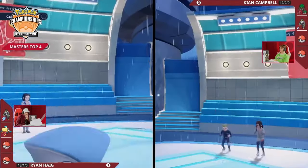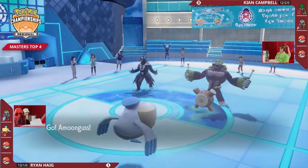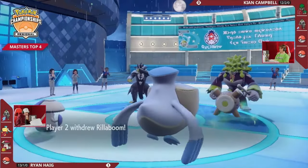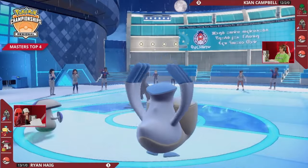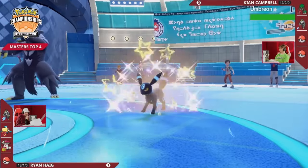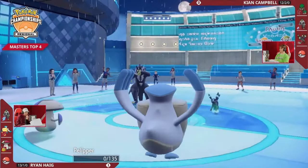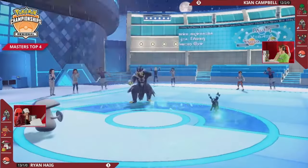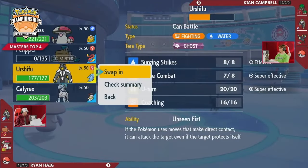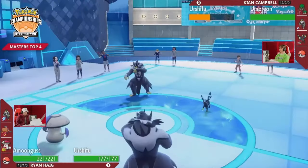Ryan is probably going to be forced to reposition — and that is the Urshifu switching out, trying to find the next position to be more successful, and Amoongus just coming in to take the Grassy Glide instead. It's a smart call to keep that Urshifu safe, but Keon's not going to make that same mistake twice going for the Grassy Glide into that Urshifu slot. Instead going to go for the Aqua Jet, which is plenty to pick up the Pelipper. Smart calculations to know that's going to get caught. Keon is expecting the Urshifu to switch out and not take a Grassy Glide, so he doesn't want to hit into that slot and be one turn behind — he tries to be one turn ahead and switches Umbreon in.